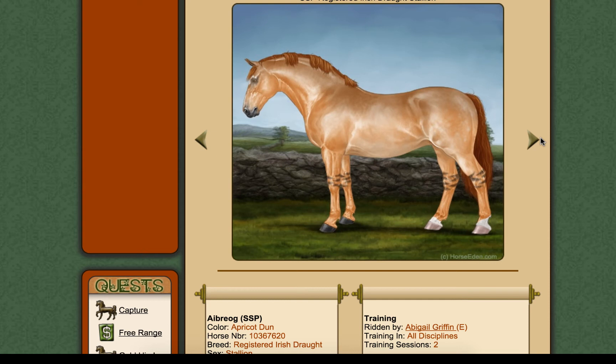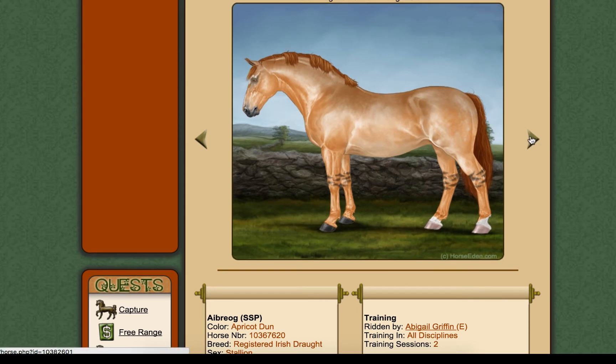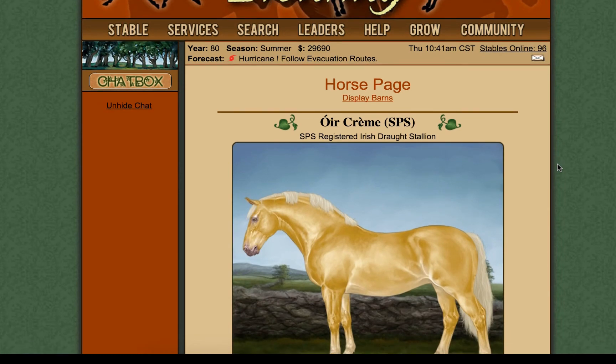I managed to get an apricot registered Irish draft horse, and he's got some really interesting markings. I've been going along trying to get some interesting colours and getting them with at least one premium. I know it's going to be a bit difficult — ideally it would be nice to have premium in at least two — but so far I've managed to get at least one stallion with premium in one.